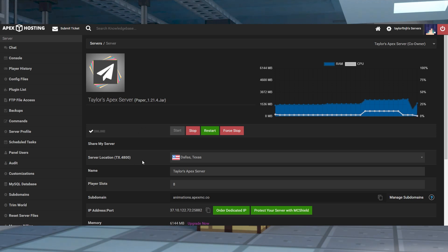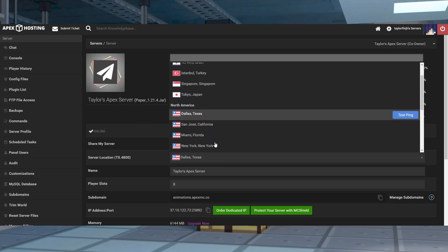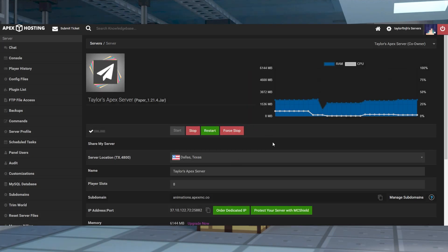The best way to minimize this is to move your server to the location closest to you and your players. Some factors that might affect ping include internet connection speed, the quality of a user's internet service provider, issues with the Minecraft server network, and configuration of firewalls. Latency can change depending on the network conditions and the status of the server you're connecting to.